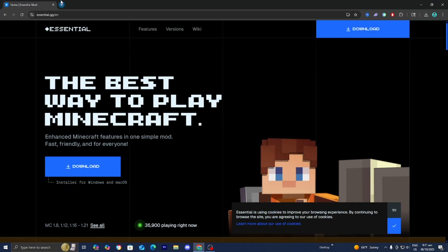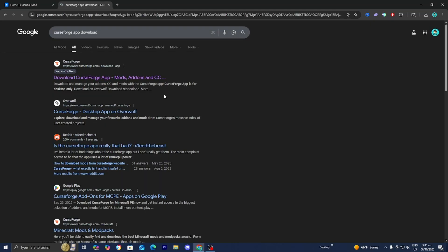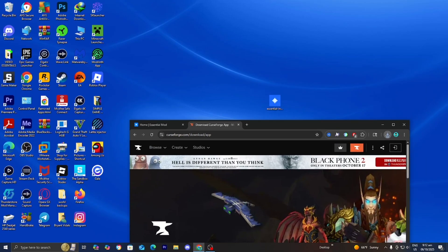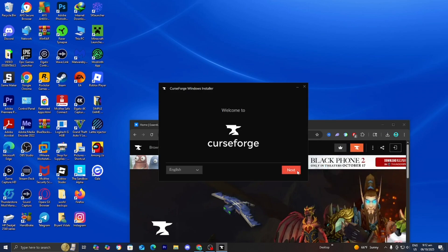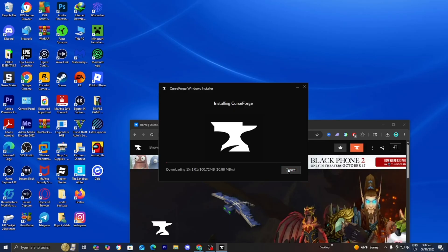What I recommend is to open up another tab and look up CurseForge app download. We're going to be downloading the Cobbleverse mod on this app, and it will make the process significantly easier because it has seamless integration with the Essential mod. Go ahead and select Download Standalone, then open up the CurseForge installer. You'll get a pop-up that says Welcome to CurseForge — press Next, then I Accept, then Next again, and it will begin installing CurseForge.